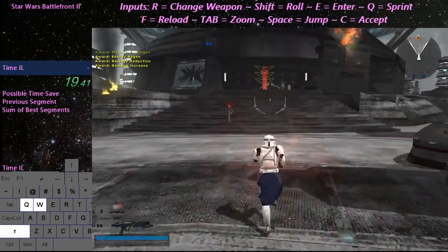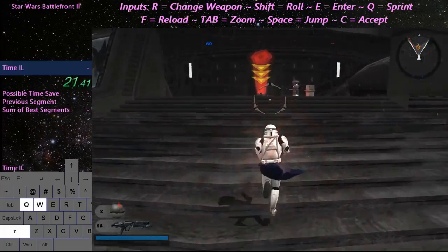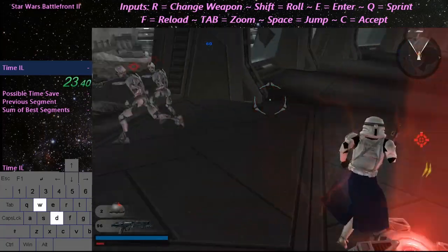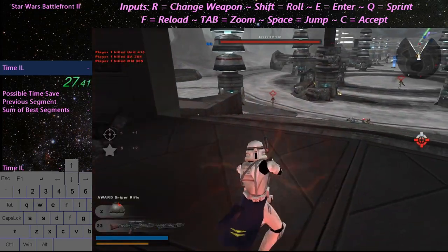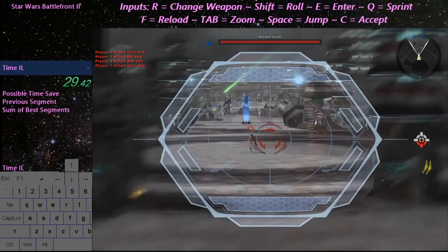The enemy's forward command post is on the other side of this bridge. We'll have to capture it before moving on. Let's turn this place into a scrap pile. Set them up and knock them down.